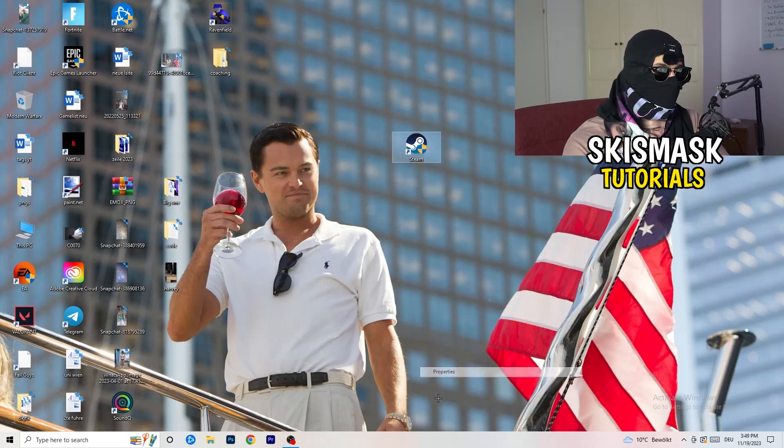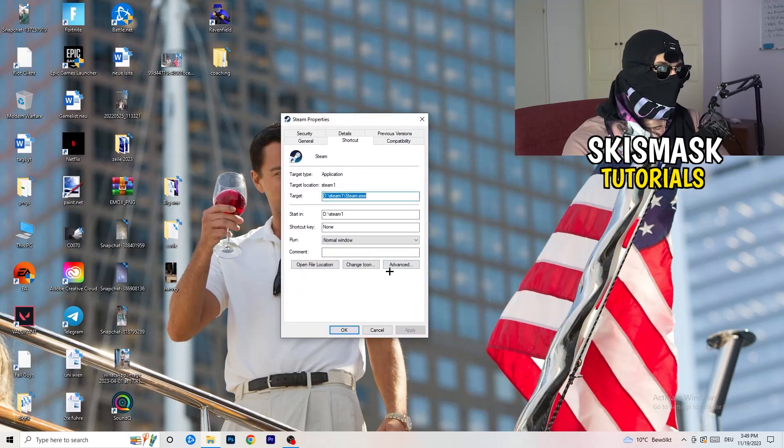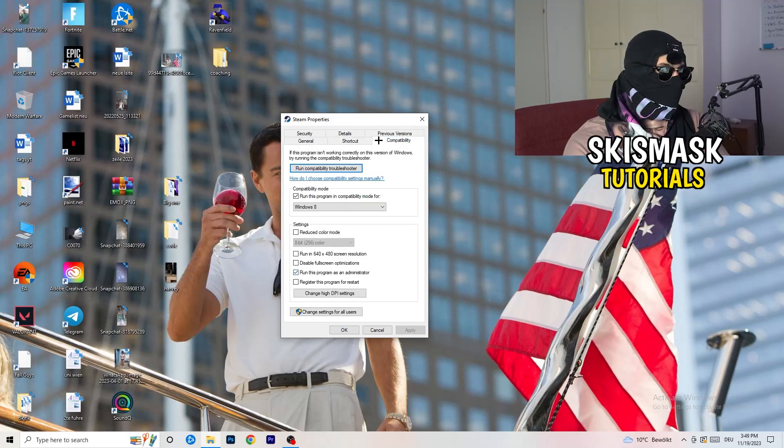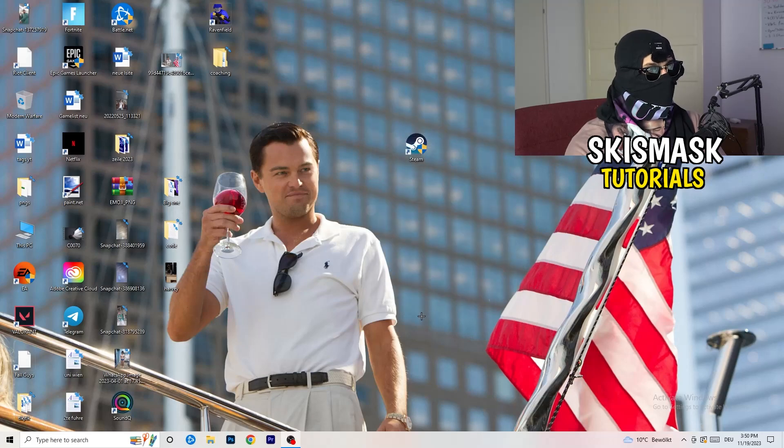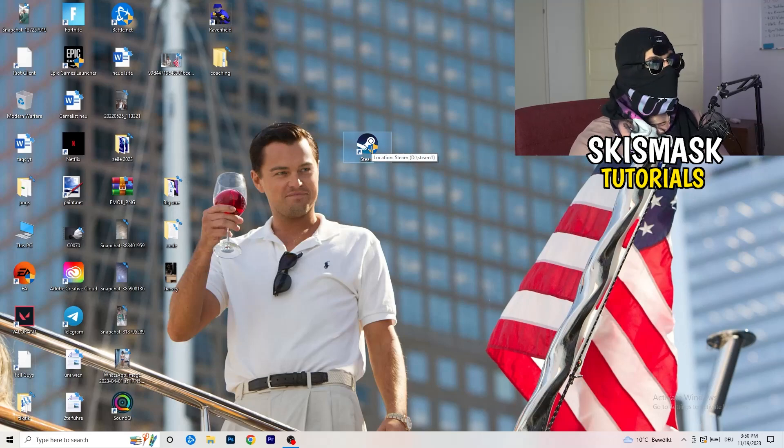Then go back to the shortcut, right-click, and go to 'Properties', then click on the 'Compatibility' tab. I want you to copy these settings: enable 'Run this program in compatibility mode' and select Windows 8, disable 'Reduce color mode', disable 'Run in 640x480', disable 'Full screen optimizations', enable 'Run this program as an administrator', and disable 'Register this program for restart'. Then click Apply and OK.